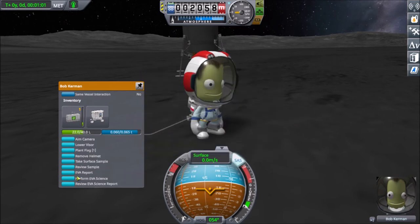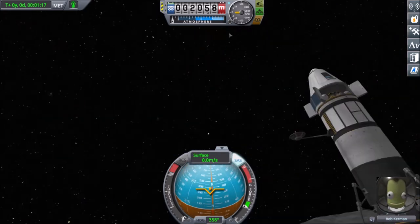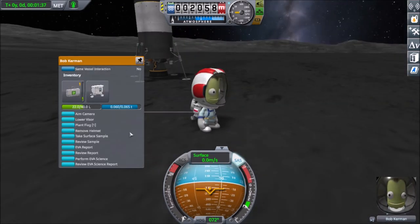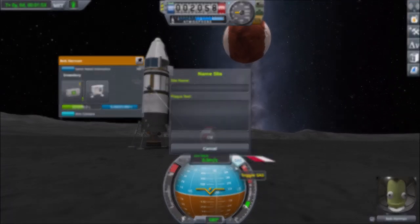— the Magic Boulder. This asteroid sits on a polar orbit around Ike, but is not mapped by the tracking station, so finding it and rendezvousing with it is a real challenge. And so we conclude with the infamous flag that doesn't want to stay up. Thank you and have a great day.